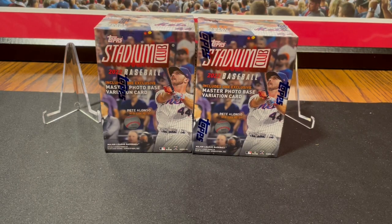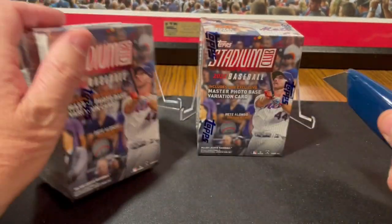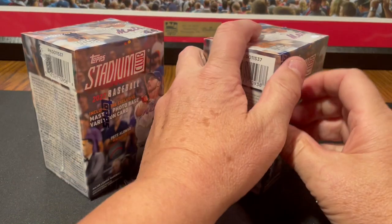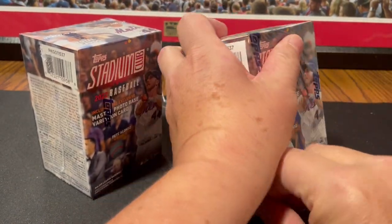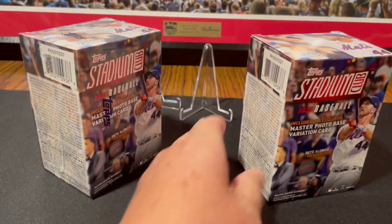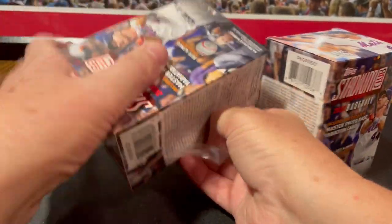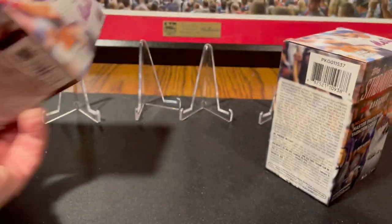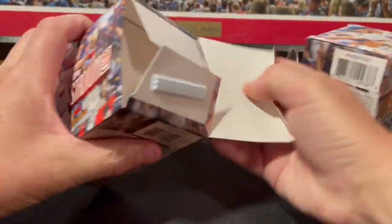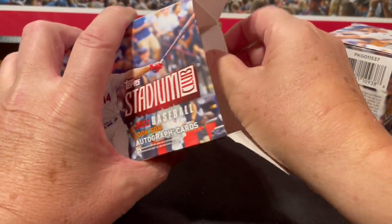Hello, everyone. We've got a couple of 2022 Topps Stadium Club blasters here from my stash. We're looking for Julio Rodriguez and Bobby Witt Jr., among some other rookies. There are some rare inserts you can get in here, and you can get some nice chrome parallels of varying rarity. Autographs are not that difficult to hit out of these. There's no relics in Stadium Club.